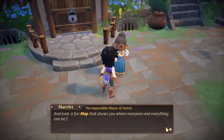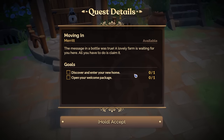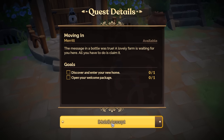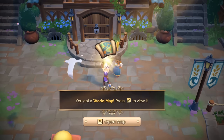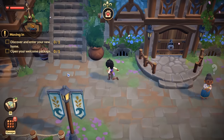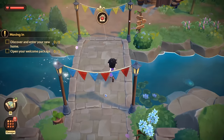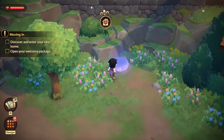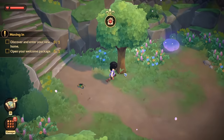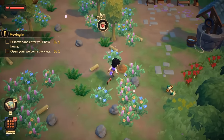I'll have my patented welcome package sent to your house. And look — a fun map that shows where everyone and everything could be found. The message in a bottle was true, a lovely farm is waiting for you. World map: Homestead, Town Centre, West Town, Dock, Stay a While Bay. I like that I can jump. Oh, I can jump — wait, can I jump on this?